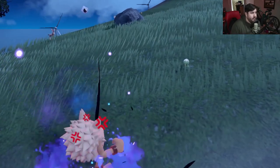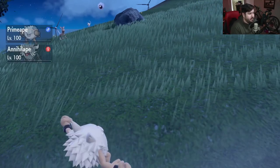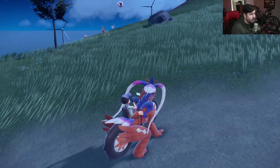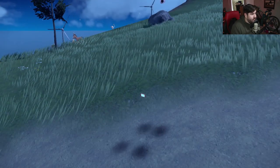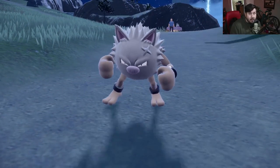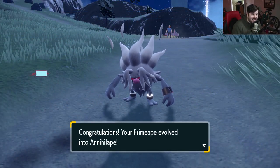And there we go — that is the last Rage Fist we needed, that is 20 of them. Now that we've done 20 Rage Fists, we're going to hop into our bag, grab one Rare Candy from our other items, and use it on our Primeape. Since we used Rage Fist 20 times, he's going to evolve into Annihilape. And there he is — there's our boy. That's how you get Annihilape.